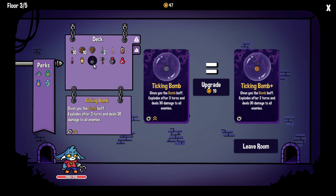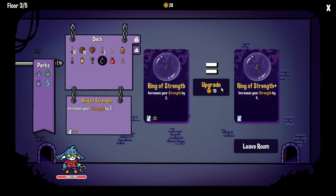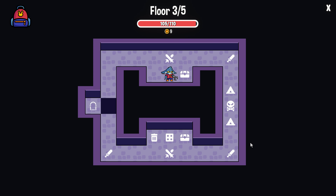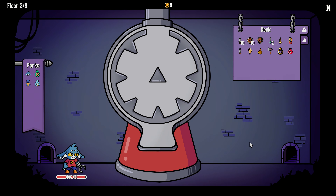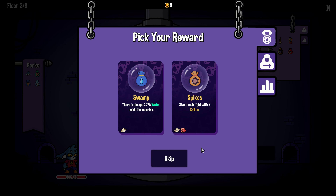Block — we don't pick this up enough, do we? What would this go to? Two turns — that sounds like a winner. How much would it be to get strength up? Same coin — yeah, we'll do that. Let's go for the chest. We don't have to choose our reward if we don't like it. It looks like you only get a choice of two — it's always 20% water, or start each fight with three spikes. I like the water idea to push some things on the bottom up.